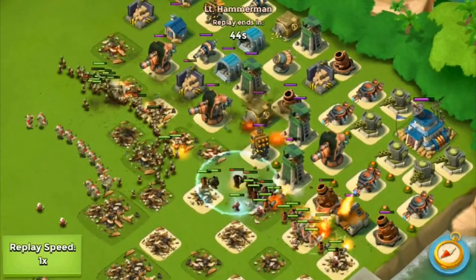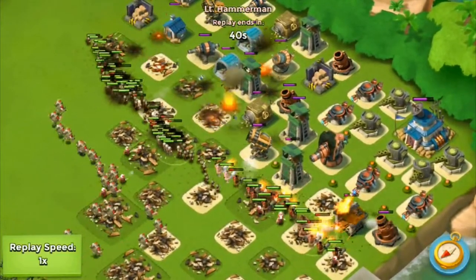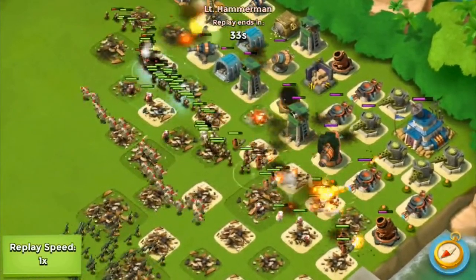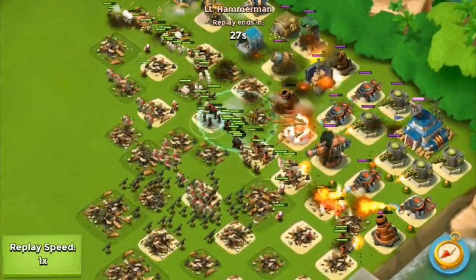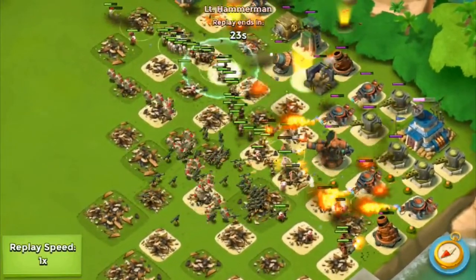I figured out a way to beat him. You want to take down one boat before the next boat comes, because if you don't destroy a whole boat before the next one comes it's just going to be harder and harder to kill. Each boat has about a five second gap, so you need to destroy them super fast. So I redesigned my base.